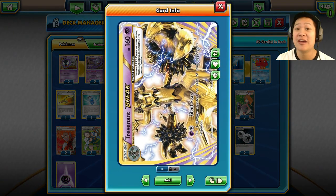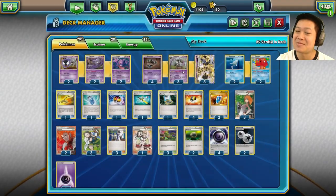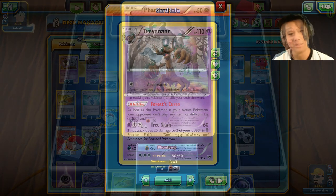So just to recap: get Trevenant Break out, lock your opponents, deal tons of damage with whatever method is necessary — softening up their bench and finishing off those big Pokémon with Gengar. This deck is probably going to win the game. You're just going to see that in the matches to come. Let's get started.